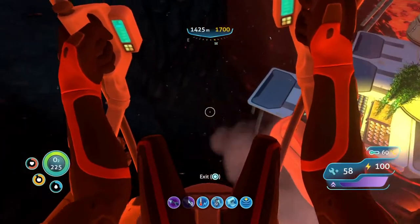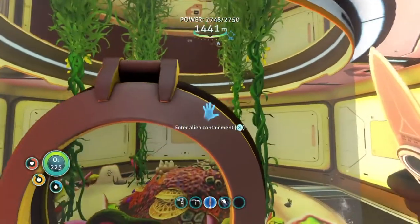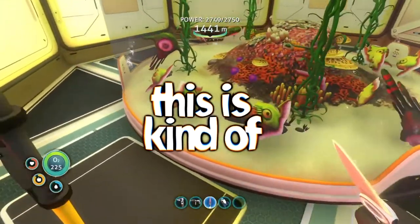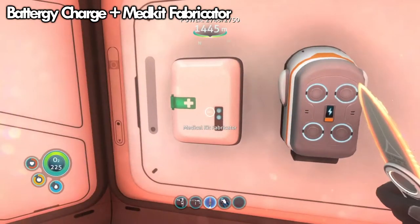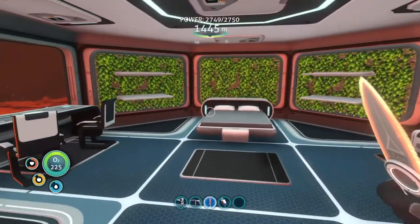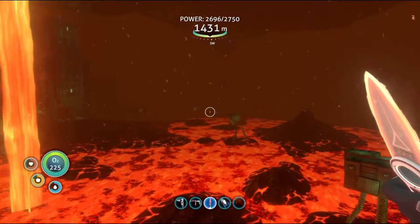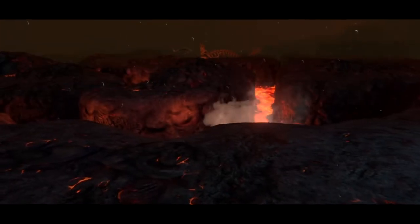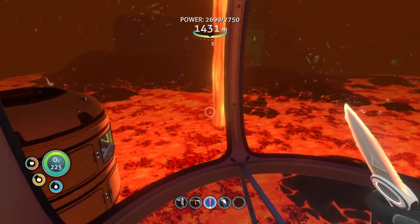Welcome to my Lava Zone base - the Sea Dragon Leviathan Observatory. We've got the vehicle upgrade console, and just down this hall we have our food source - which has all died. It's literally like a graveyard in here. Next we have a storage area, our water source, battery charger, medical kit fabricator, and of course my YouTube channel. Down this hall and to the right I've got my gorgeous bedroom. Outside I have a little garden. Welcome to the observatory. Probably not safer than before because, you know, there's lava everywhere.